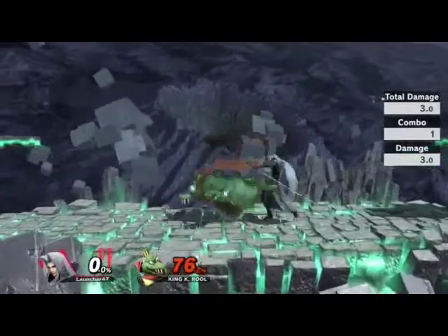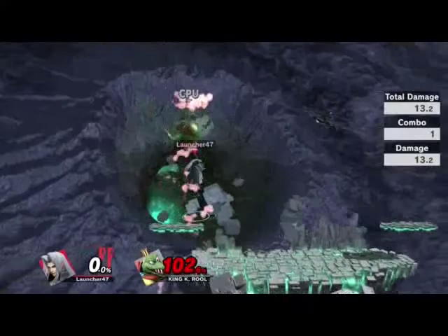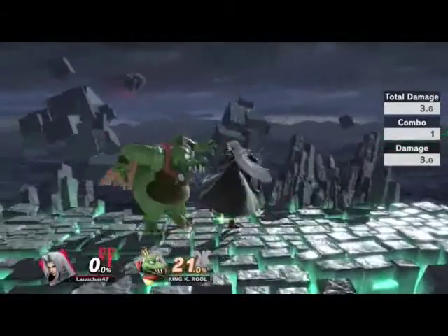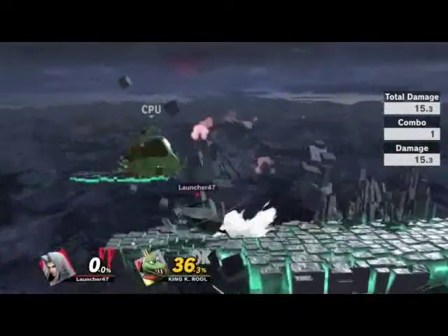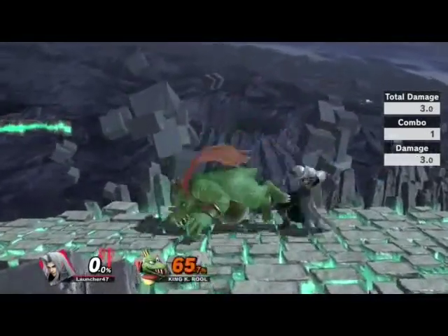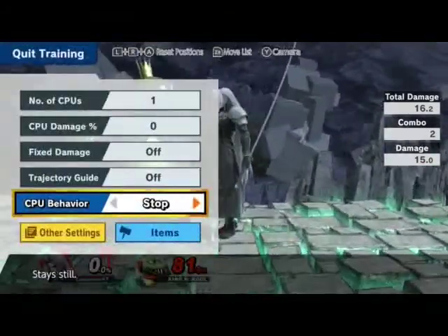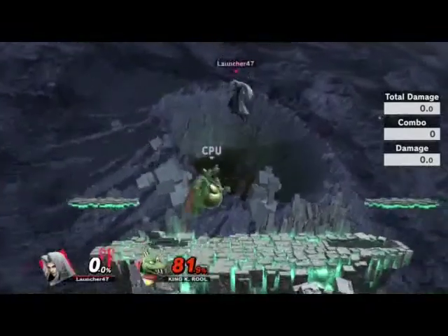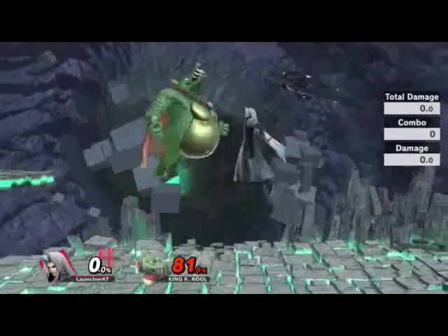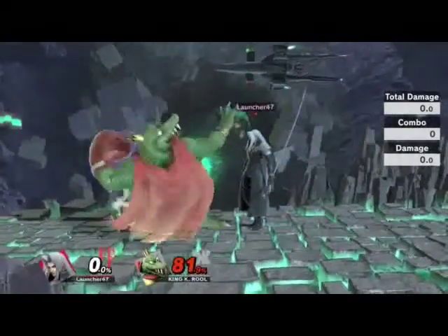You can kind of do his up air in a short hop, but you have to time it properly. Looks like he doesn't have any jab reset kill confirms like with F smash or something. But maybe he can do up tilt. He can definitely do up tilt and then jump up with the up air. His jump height is mediocre — this is a full hop. And then he has three jumps too. Let's see the side smash.